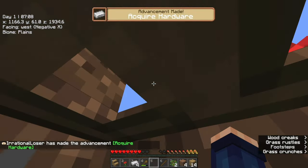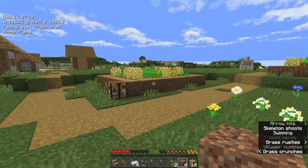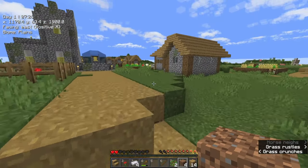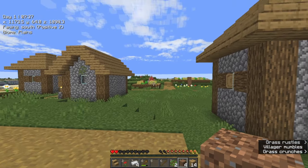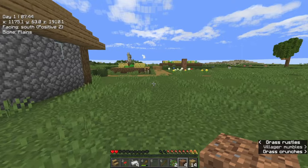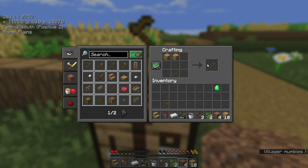So we get four irons from that one golem, which is really good — that will give us a bucket. Oh, are you in that water? That's cheating. You're a cheater. Thank you, iron golem. Right, so we now have iron. I can now get a bucket. I can also make a hoe. This will help with a lot of stuff as well.